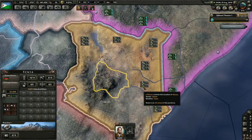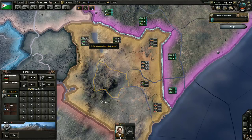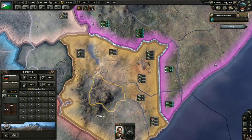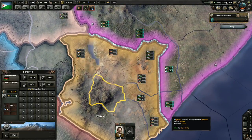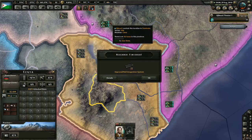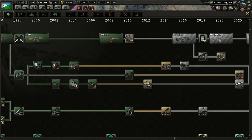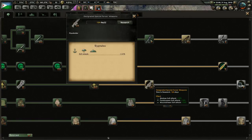Alright, they've got 22 divisions sitting on the border with us. We've only got 16 divisions ready to fight against them. But again, our divisions are probably going to be much better than theirs. In terms of actual unit size though, ours are really tiny. Each infantry division only makes up about 4,100 manpower, so you can see that's not very big at all.